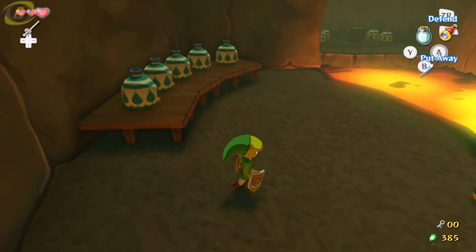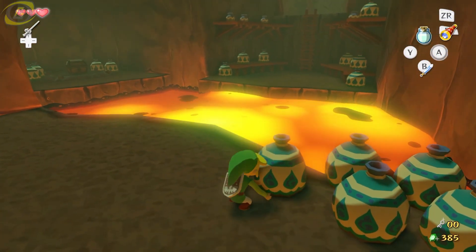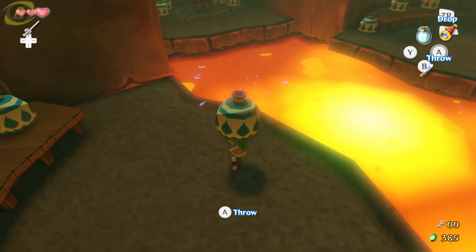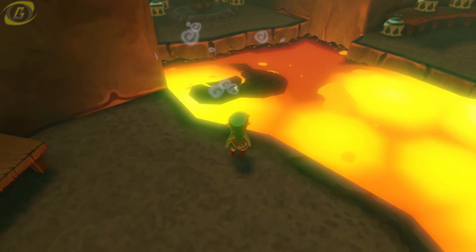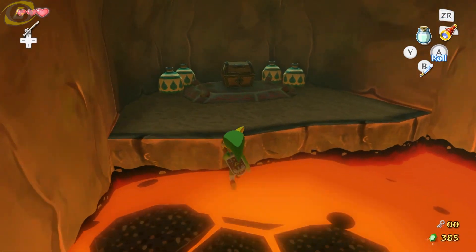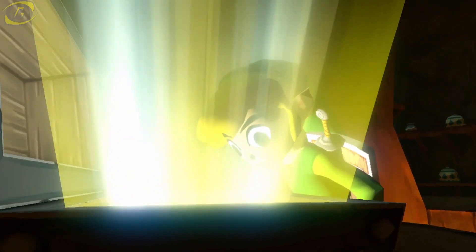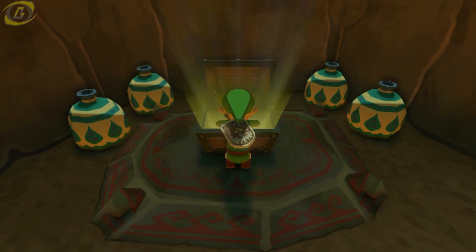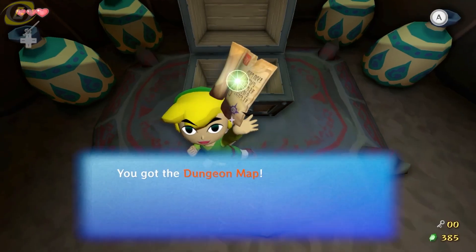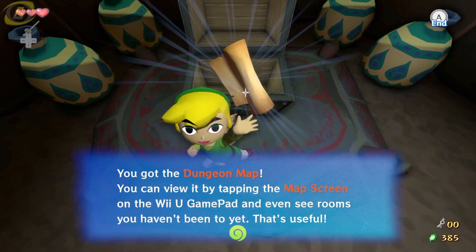We got some more jugs. Had to pause real quick. Oh, that's right, I think I know what these do now. Yep, that's what I figured. That was unexpected — I wasn't sure what was going to happen. It didn't look like it covered the entire area, but it kind of did. We got the dungeon map! Nice. So we got four floors — this is a pretty big area.